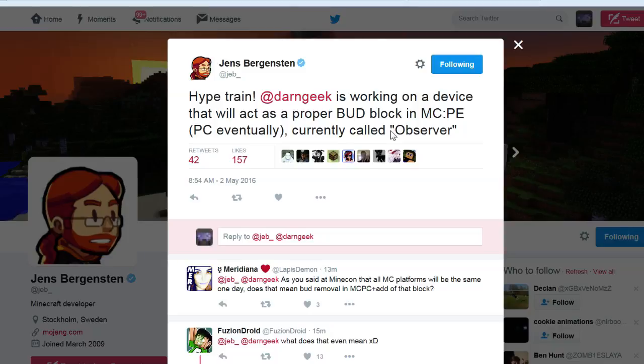Having a block update detector block itself might actually be really useful — it'll make contraptions a lot more compact, and may add some new functions and ideas as well. So this could go either way. I'm just worried that if they choose to remove BUDs while introducing this, it will kind of go back on what they said.